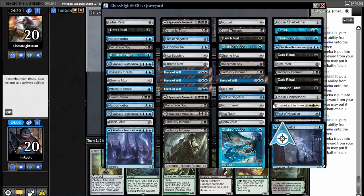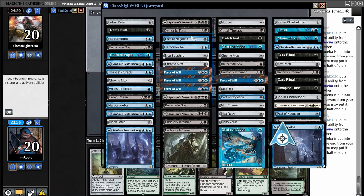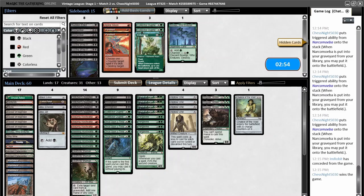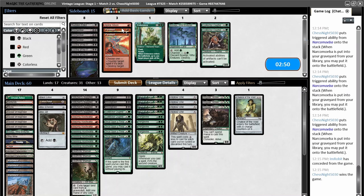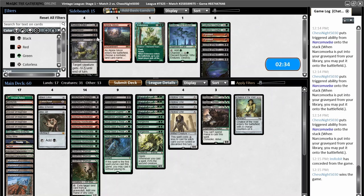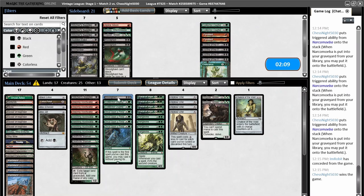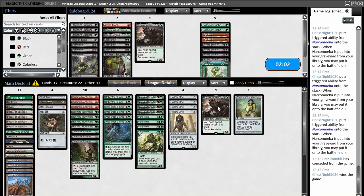They have blue cards, Force of Wills, a Charbelcher — looks like two of them. Couple Chain of Vapors. Collector Oops. Pyroblasts. Last time they played the one you have to activate and just hung it out in play, but I still don't think that member comes in. We're making room for Ley Lines. Trimming several things. I'll just try it like this.